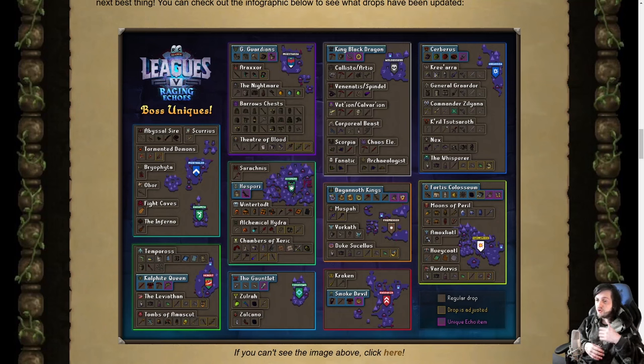Another great example: the Desert Treasure 2 bosses. Each usually gives a vestige, which is chiselled into a sigil, then combined with another sigil and a ring from the Dagannoth Kings to create the Magus Ring, Bellator, Ultor, or Venator. Now you just get those ring drops directly from the relevant DT2 bosses, meaning you don't need Desert or Fremennik — just the region the boss is in. So I'll go through them all, but I wanted to give those examples first since it's a bit of an unorthodox reveal.